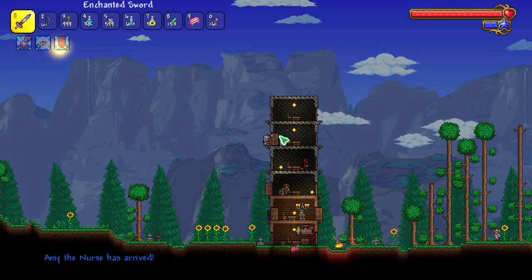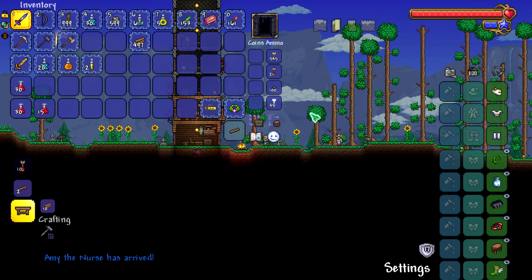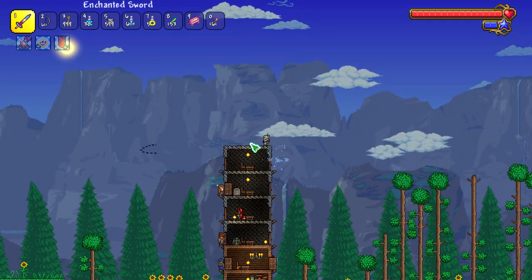The nurse arrived, which is good and bad. I mean, it's the nurse so that's good, but at the same time we need the Dryad. Alright, I'll build more houses.